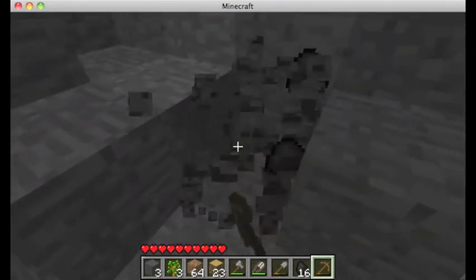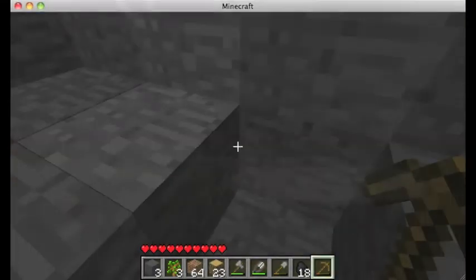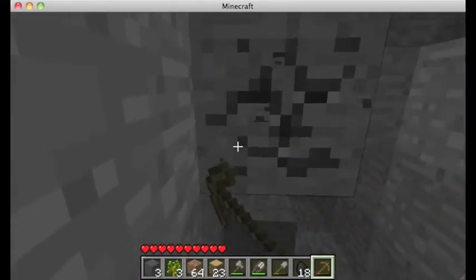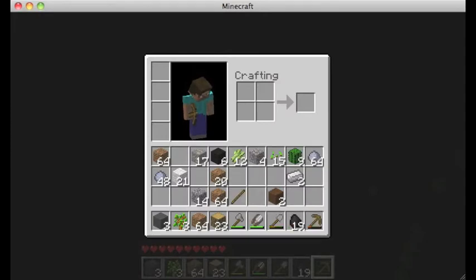Pick that piece of coal up. Go right here, get this piece, and it's dark. All of the lights — where'd my torch go? No need, I have a stick. Four torches, better than one.